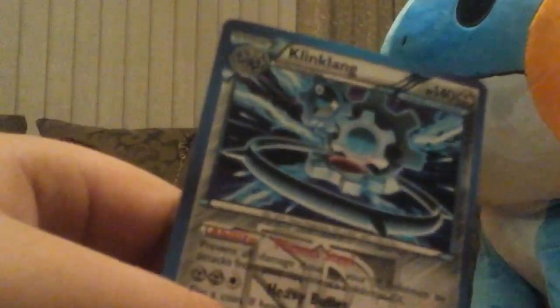Okay, so we're back, and to start it off we have a Colress Machine Plasma Team card, Maractus, Alomomola, Riolu, Combee, Togepi, Elgyem, Doduo, a Reverse Foil Watchog - that's really cool, Plasma Team, and a Holo Klinklang. That's cool.